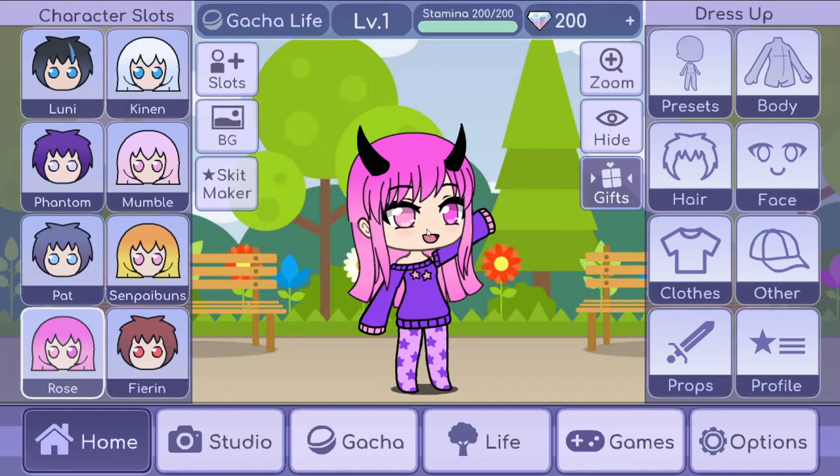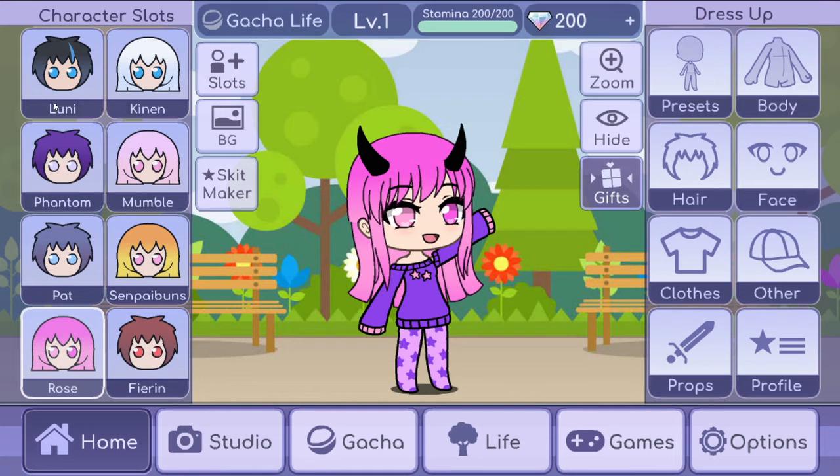So today we are going to be making characters in Gacha Life. I have already created myself here — I did not just start Gacha Life — but I thought it would be fun to just delete all of the characters that I've made and then do something completely different. So I'm going to be creating some Gacha Life characters, but there's going to be a little bit of a twist. Some of you might not know this game, but I also kind of want to start doing some Five Nights at Freddy's videos. So I thought it would be kind of fun to create some Sister Location characters.